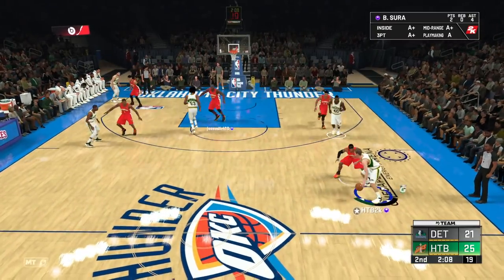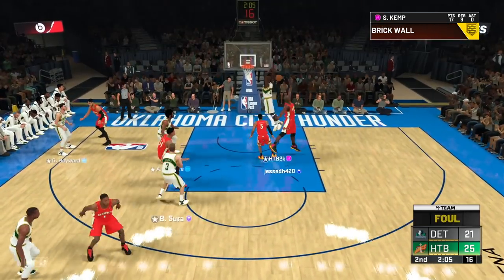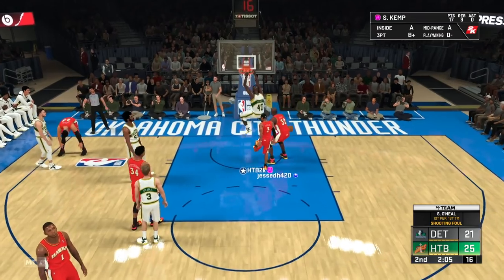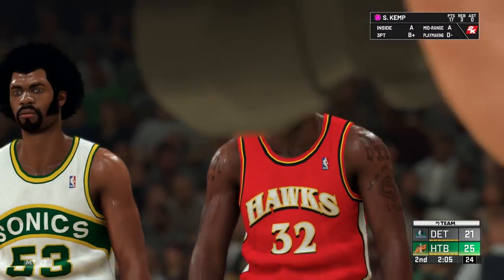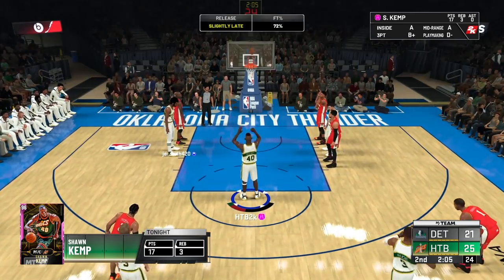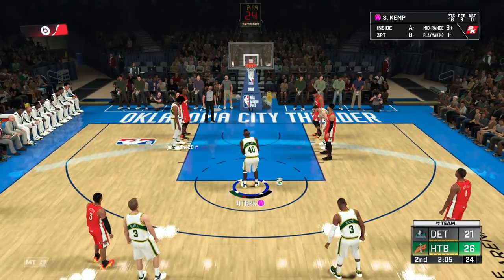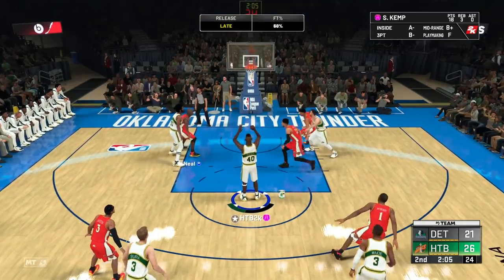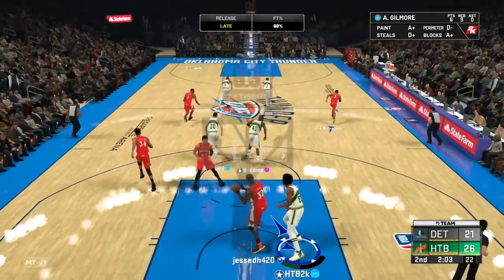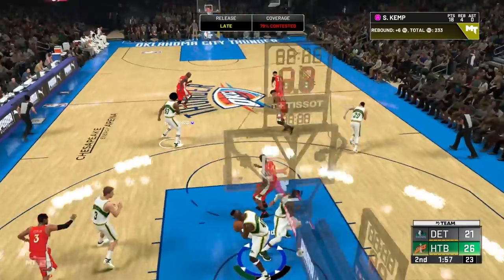Let's get a nice pick and roll going here with Kemp. He's not gonna play any on-ball defense, which really sucks. Kemp's rolling all the way — we're drawing the foul. That was actually pretty good defense by Shaq, but we got some more free throws. It's definitely gonna be harder to go off with players this year, especially with how shooting works — you're not gonna be hitting every open three like in 2K19.